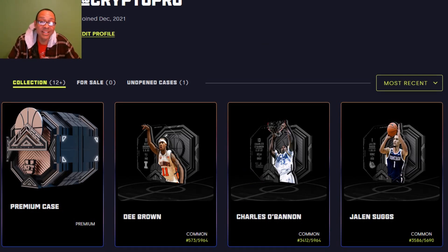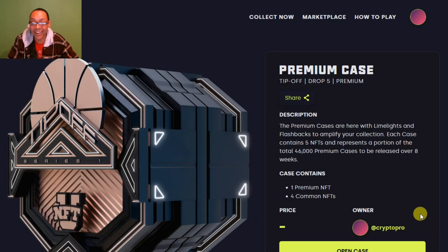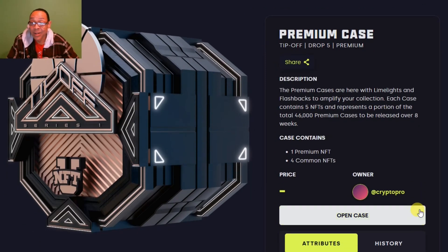Let's open up this premium case. My fingers are crossed. All right, here it is, let's click it. It says the premium cases are here with limelights and flashbacks to amplify your collection. Each case contains five NFTs and represents a portion of the total 46,000 premium cases to be released over eight weeks. Oh, so there's only eight weeks — I didn't know that. But let's open up the case.